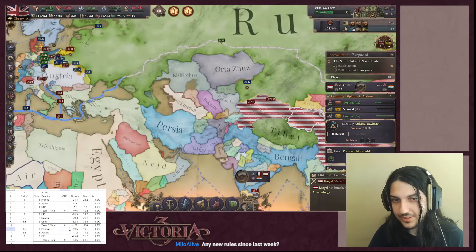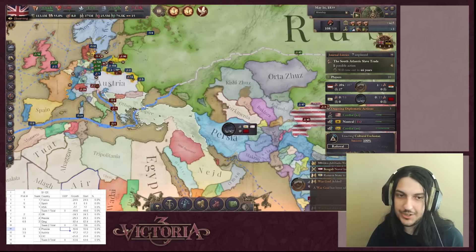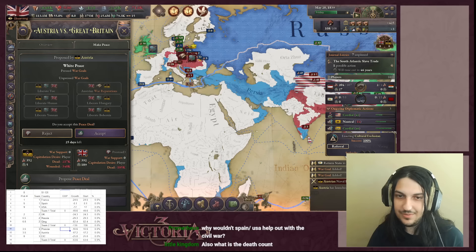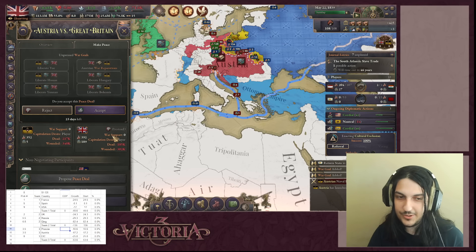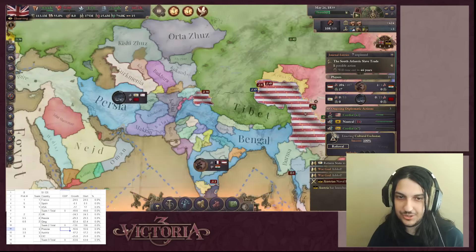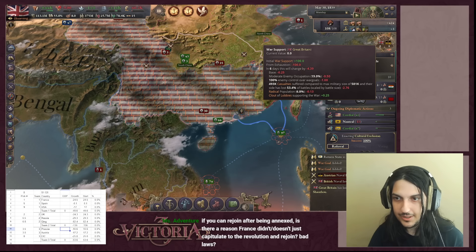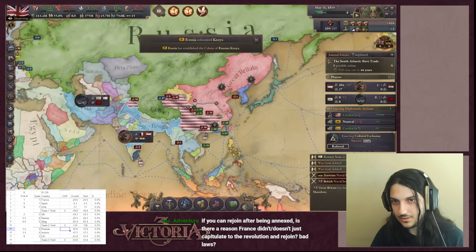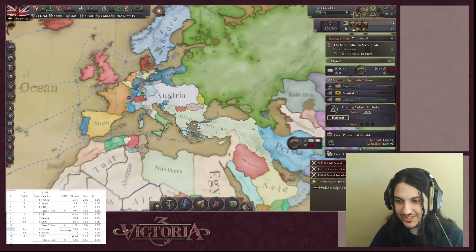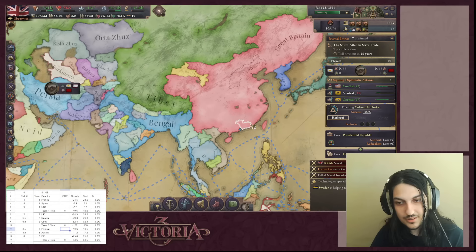Britain is going for an easy conquest of Vietnam and Cambodia. The observer mode doesn't show diplo plays, which the host finds frustrating. The French revolution inadvertently freed up Britain's building queues, since the French building queue disappeared when the revolution fired, removing the mass iron mine queue sabotage. The USA appears to just be building and expanding. A Qing subject under Britain is attacking the Ottoman Empire to ban slavery there - the purpose being to get Qing progress toward recognition, which would significantly reduce their crippling interest payments from their total lack of bureaucracy.